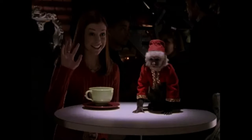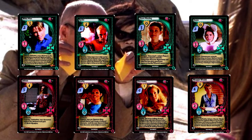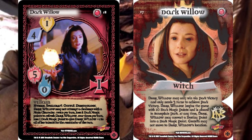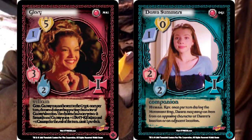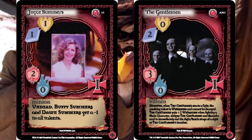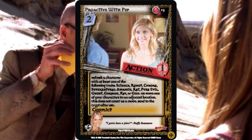Score's intention was to release the matching level 1s, and in Dark Willow's case an essence card and matching level 1, in the would-be Season 4 sets and an eventual Season 6 set. With the axe being brought down on the game before these sets could be released, Score decided as a last send-off to release a series of virtual cards to complement these broken links. Included were the missing level 1s for these essences, an essence for Dark Willow, college and initiative locations, level 1 cards for Dawn, Glory, The Gentleman, and Joyce, an episode card for Once More with Feeling, an event called The End, and an action called Proactive with Pep. These were given out as a PDF for players to print and play with.